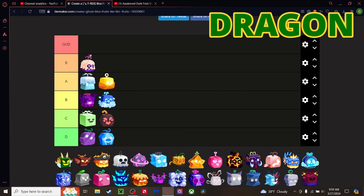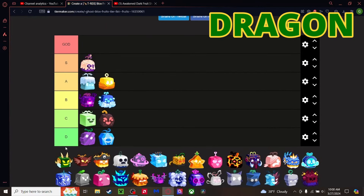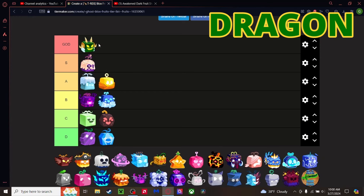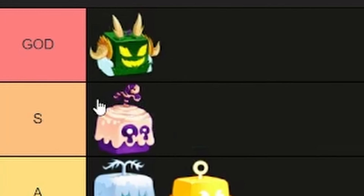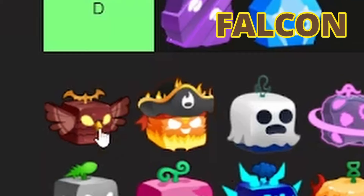Dragon — we already know an awakening is coming, go watch my videos about that. It's one of the best fruits in the game, hands down best for combat — maybe Kitsune is a little bit better. Everything about it is great: the moves outside the transformation are great and the moves with the transformation do crazy damage. This is our very first God tier fruit. Congratulations Dragon!